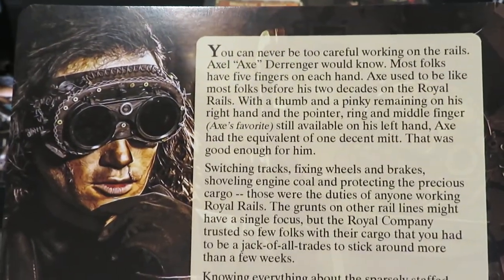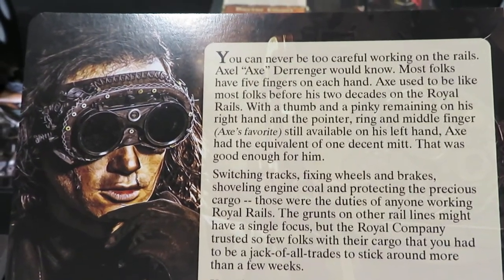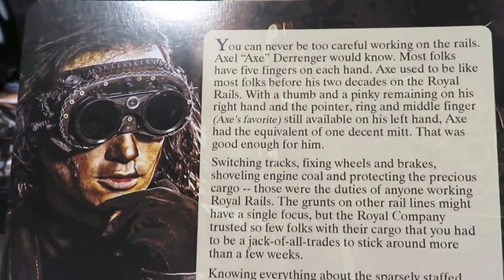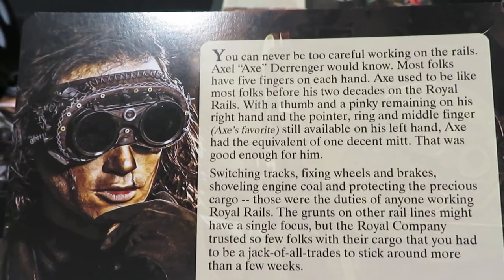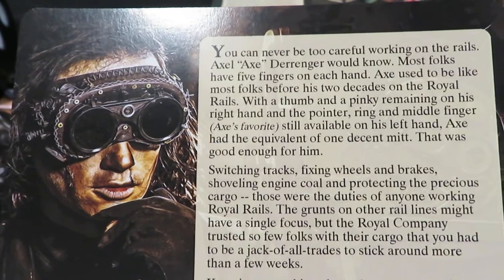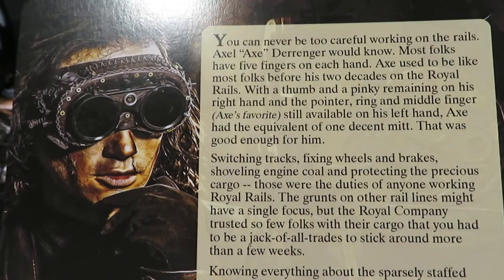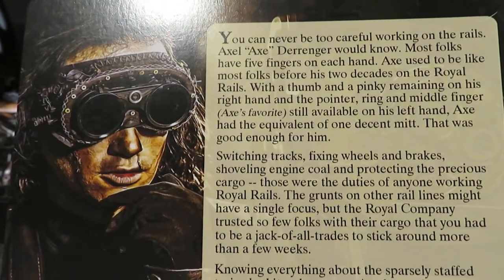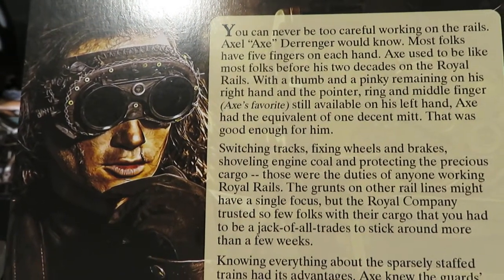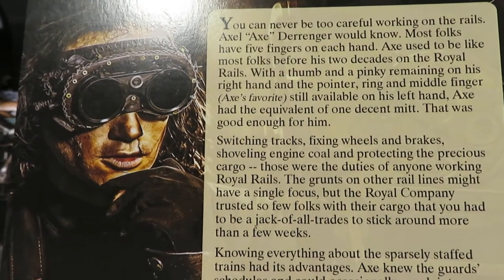So Axe is a safe cracker. It says: 'You can never be too careful working on the rails. Axe would know this. Most folks have five fingers on each hand, and Axe used to be like most folks before his two decades on the railroads.' With a thumb and a pinky remaining on his right hand and the pointer, ring, and middle finger still available on his left hand, Axe had the equivalent of one decent mitt, and that was good enough for him.